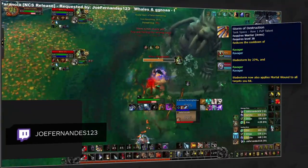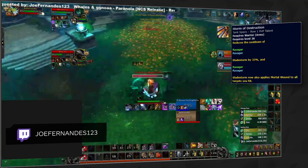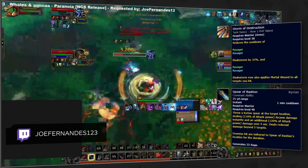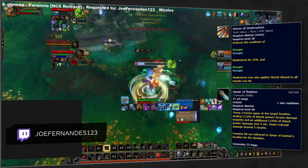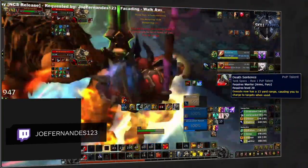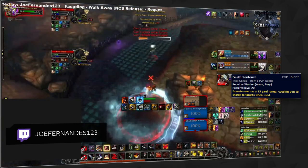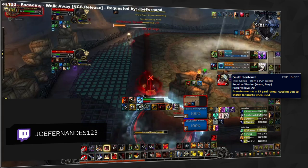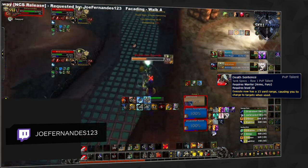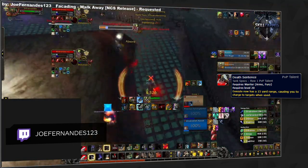Storm of Destruction is another offensive talent that can be great for added multi-target pressure and mobility. For Kyrian specifically, it's excellent as it will align with your Spear of Bastion cooldown, making them go hand in hand for big pressure every minute. If you're playing Venthyr, then you'll notice that you'll be picking up Death Sentence nearly all the time, being a powerful gap closer. It has excellent synergy with Condemn, allowing you to keep up with other classes that would otherwise kite you too much, such as hunters or druids.